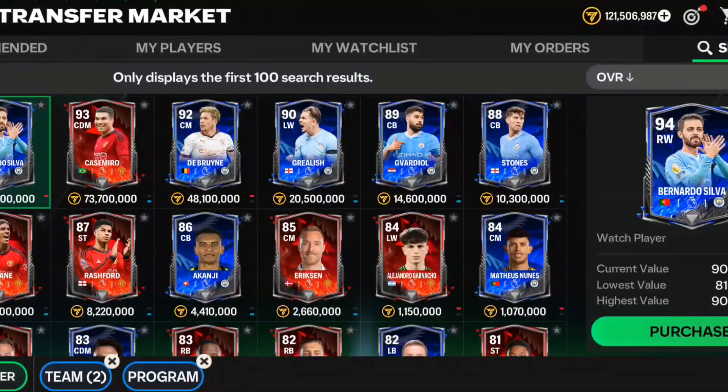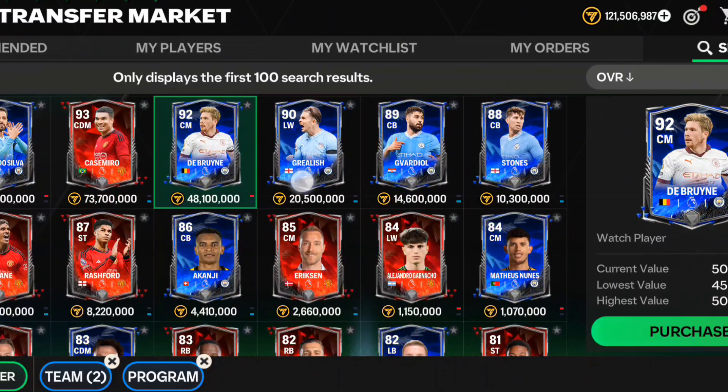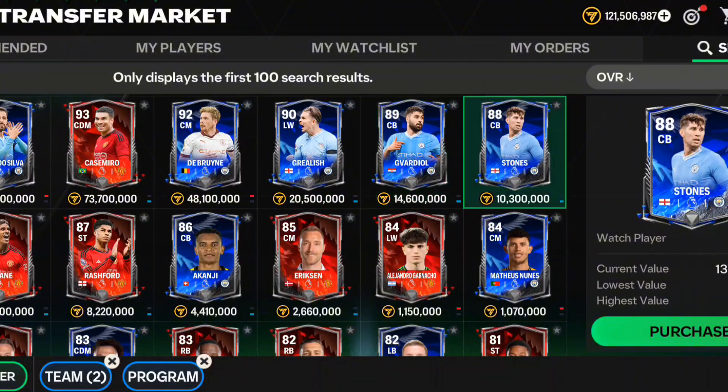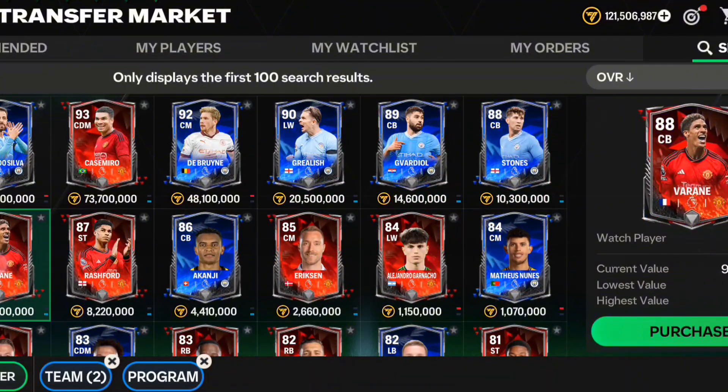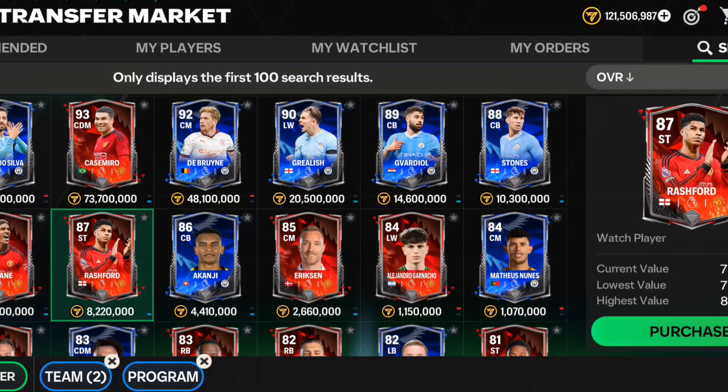If you move towards the packs or the store, you will see Manchester United and Manchester City players such as Bernardo Silva, Casemiro from Manchester United, Jack Grealish, Stones, and Varane is also available. Rashford got a card but he is just 87 overall, which is really strange.